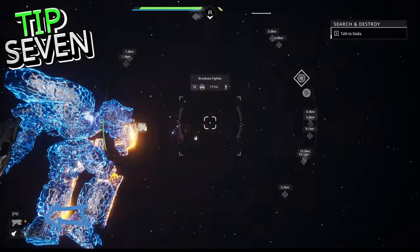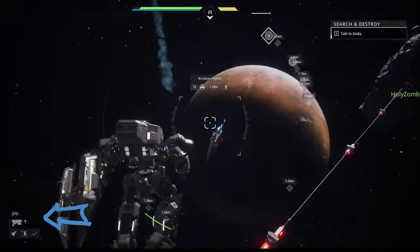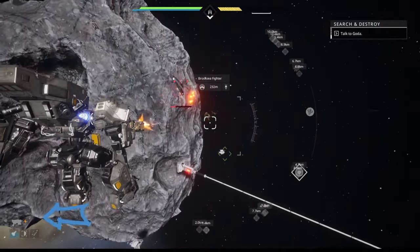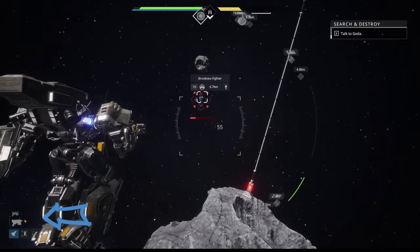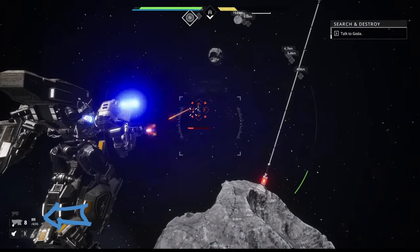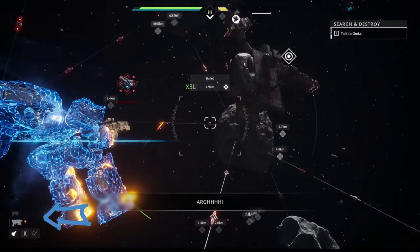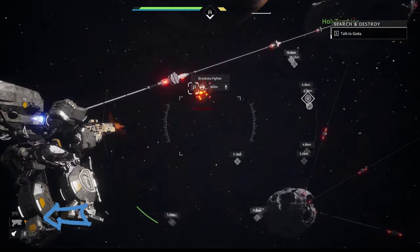Leaded or Unleaded? Some weapons use bullets, while others generate heat. Picking a primary that suits your playstyle can help you dominate in space. For maximum flexibility, equip an alternate ammunition weapon as your secondary.